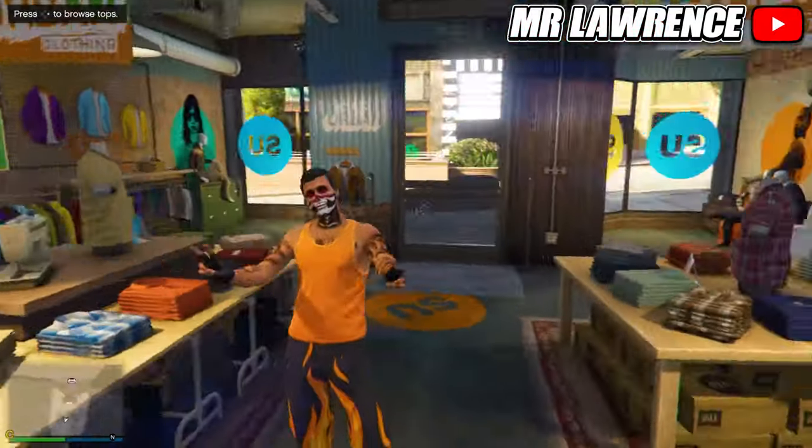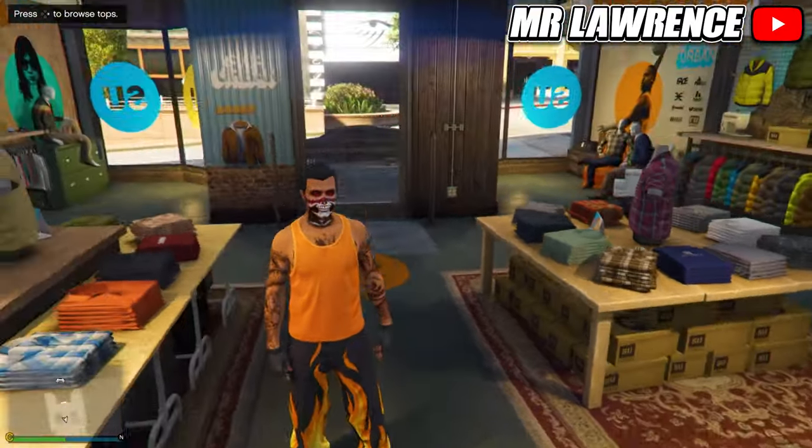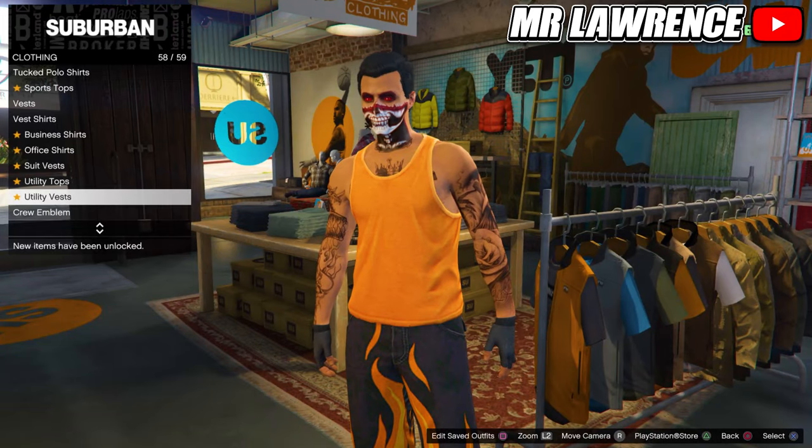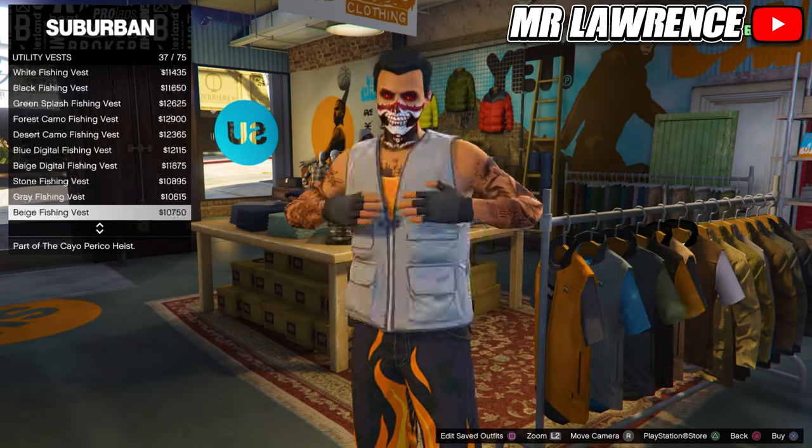First, go to the clothing store and make an outfit that you want the scuba gear on. Then go to the top section, go to utility vests, and equip the peach plate carrier, number 43.